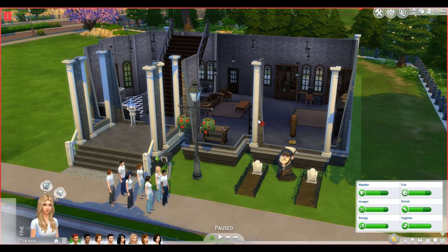Also, if a Sim dies — which will likely happen throughout this challenge, and several of them may die — we have to delete at least one chair and one bed until we're down to just one of each, and then we can keep those.